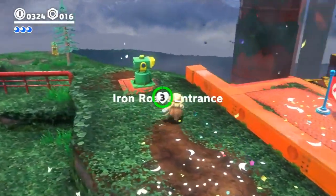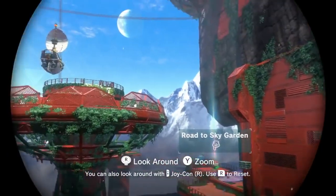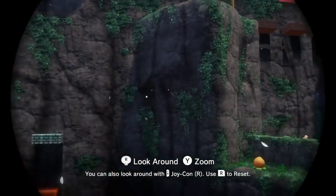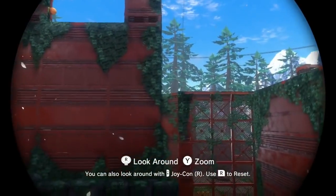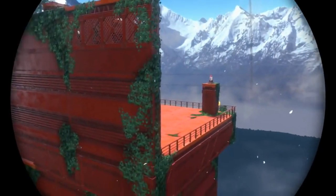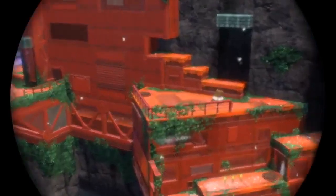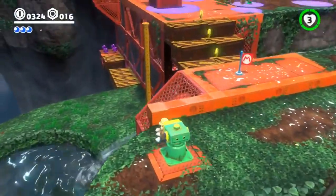I grab the binoculars and get a really nice look at what's coming up. I can see the Broodals are hanging out up there. There's a lot of terrain up here and a lot of stuff I'm not even close to touching on in this segment — this is a really big kingdom. There's another rocket ship like we saw in our first segment back in New Donk City. I can zoom in and out and get a closer look at what's out here.